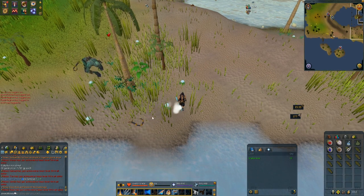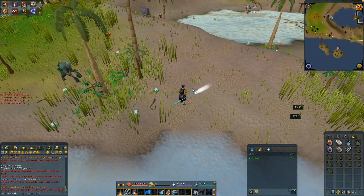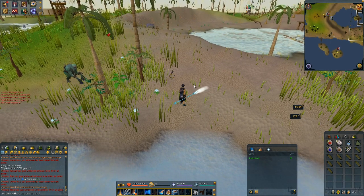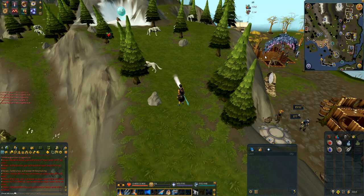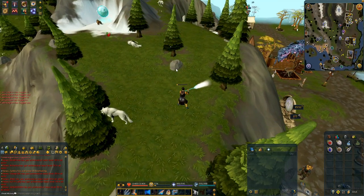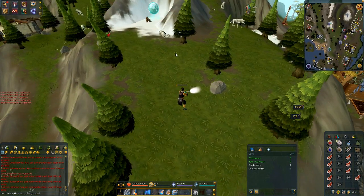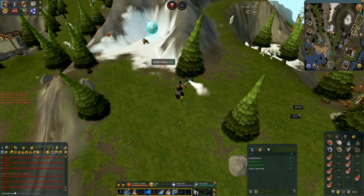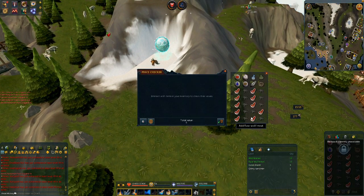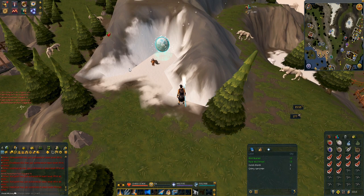The next monster is going to be level eight white wolves, so we'll head over to White Wolf Mountain. We've found the level eight wolves — they're going to drop wolf bones which sell for a decent amount. I'll be back once it's done. That was the last white wolf — let's quickly price check. All the meat and bones comes to another 45k, plus 70k for the last task. That's pretty decent — I think we might actually buy the upgrade now.